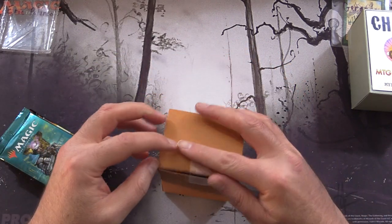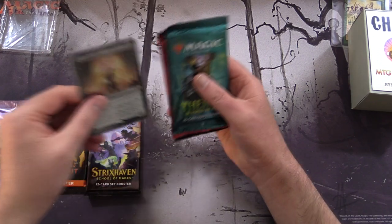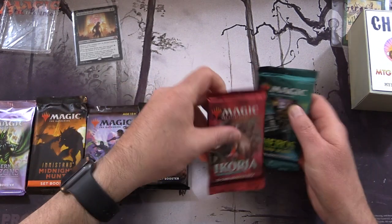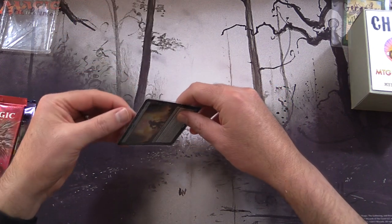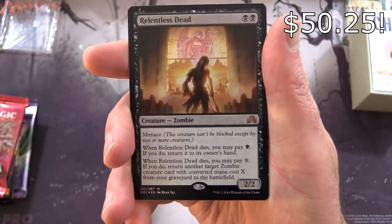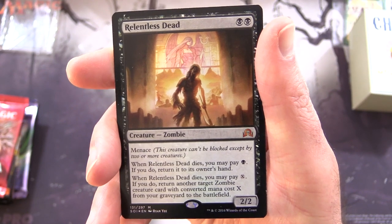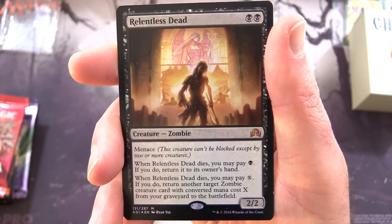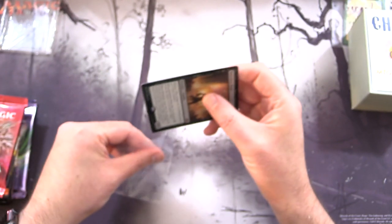Let's see what you got here, Eric. Thank you for being a patron. Starting off with Modern Horizons 2, Innistrad Midnight Hunt, Strixhaven. We'll take a look at that in a moment. Zendikar Rising, Ikoria, and Theros Beyond Death. Take a look at your spicy foil — this is a mythic. We have Relentless Dead, Creature Zombie, a 2/2 for two with Menace. When it dies, you may pay Black Mana — if you do, return it to its owner's hand. And when it dies, you may pay X — if you do, return another target zombie creature card with mana cost X from your graveyard to the battlefield.